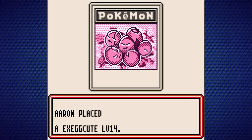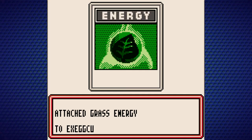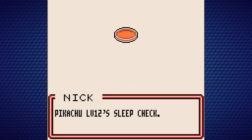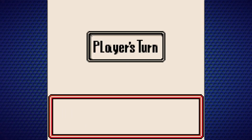We'll get another Lightning Energy. But there is the Exeggcute, which is a Grass type thing. The defending Pokemon is now asleep — no! We've been put to sleep. Sleep check — do we wake up? No, we don't. We're still asleep but we still get a turn, so we can still play stuff on the bench and attach Energies.